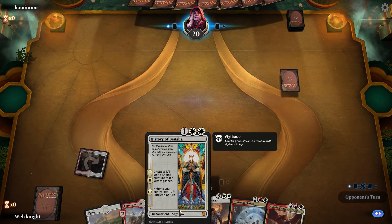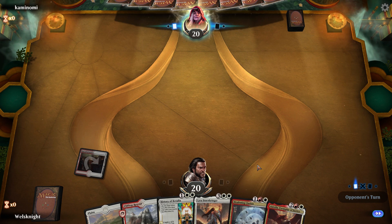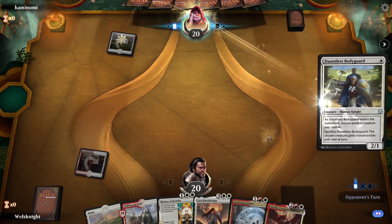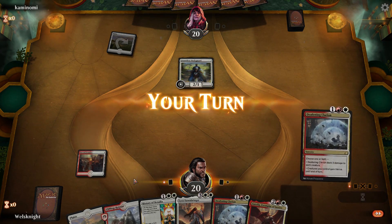We can go turn three History of Benalia, or Deafening Clarion if we need to, into Aurelia, into Lyra — which is pretty tough. Looks like we're going to be up against probably a White Weenies deck, maybe Knights.